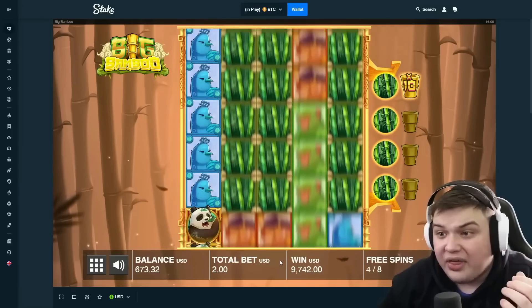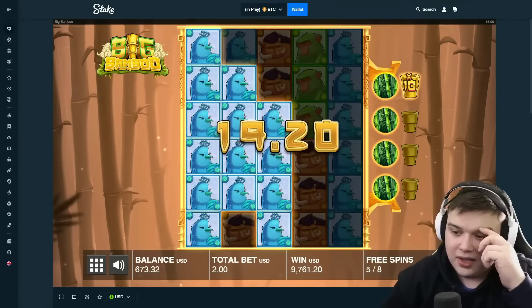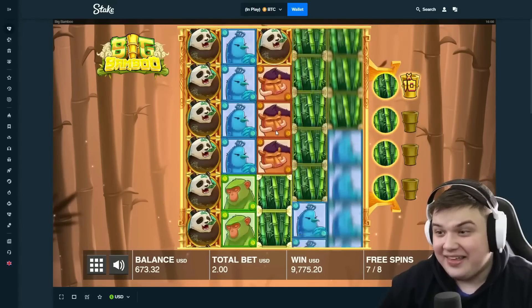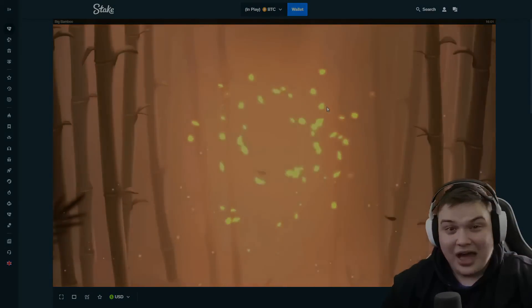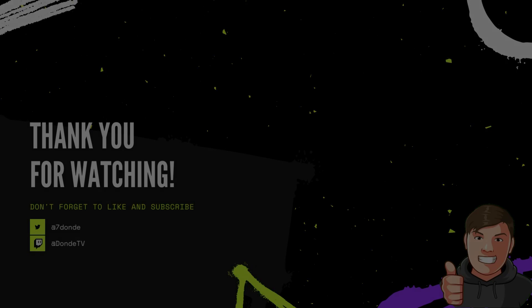Oh my god, we got a 5,000x on Big Bamboo — 10,000! Coins! Come on, let's get more coins. Birds or coins? Oh my god wow. The 5,000x on Big Bamboo — 10,000 — I don't know what to say!